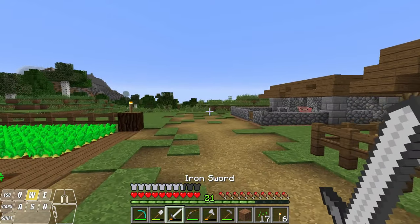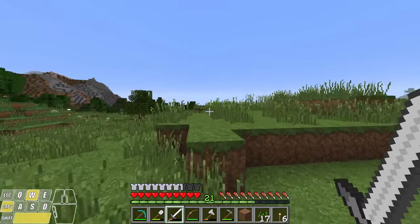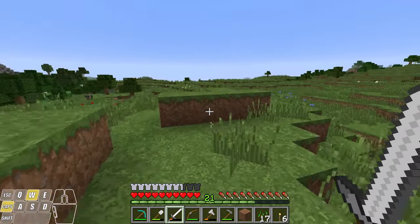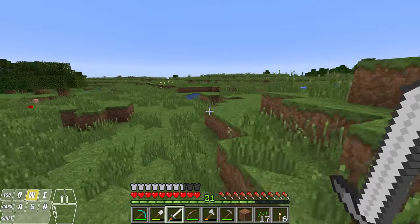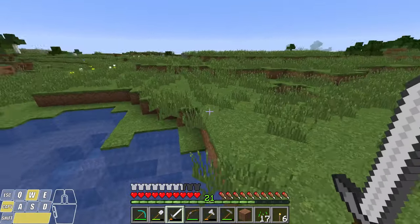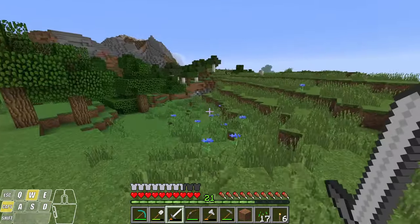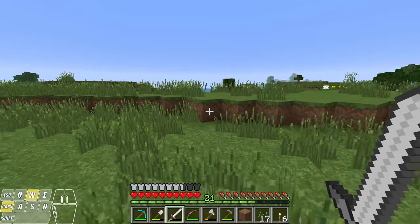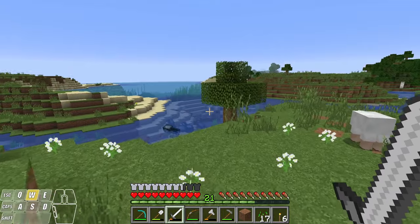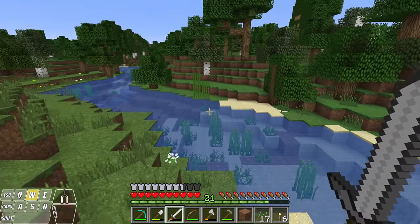What I need now is that sugar cane I was talking about, so I'm going to go exploring. What I'm looking for is either rivers or oceans, or even little ponds, because that's where the sugar cane grows — it has to grow directly next to a water source. I'm just going to go for a little walk and check in once I find some. Actually, looks like there's a big ocean over here and I should be able to find some in this area. And there's what I'm looking for — that's the sugar cane.